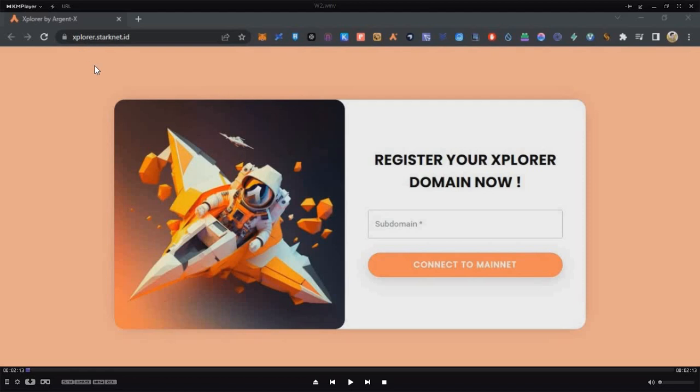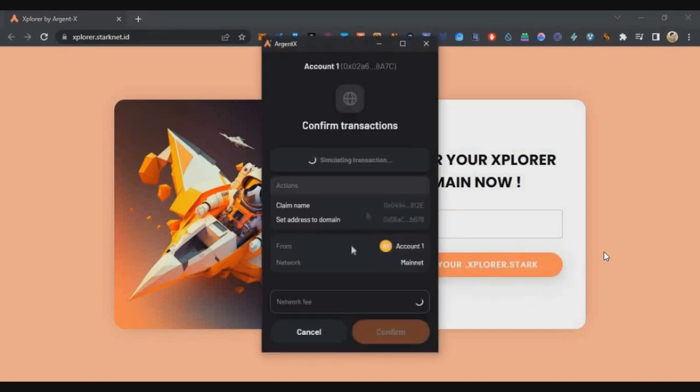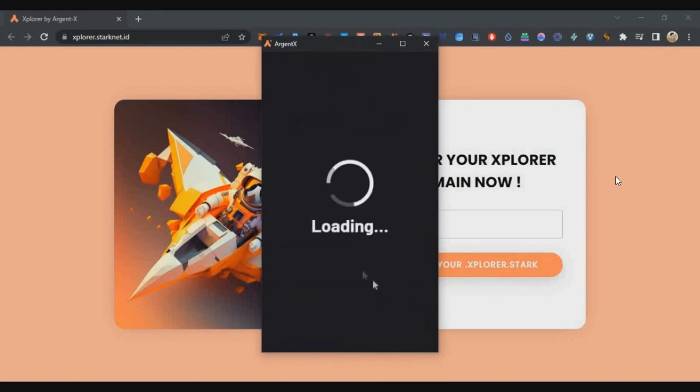First, go to the page — the link is in the description: explorer.starknet.id. Here you need to create an account. Connect your wallet — connect your Argent X wallet. Then choose a subdomain name — for example, 'cryptoindia' — and register your explorer. This will cost around $1 to $1.6 in gas fees. Confirm it and your domain will be created.